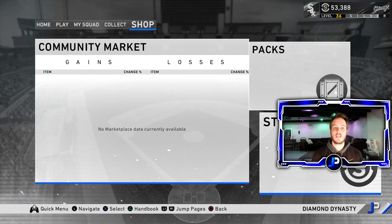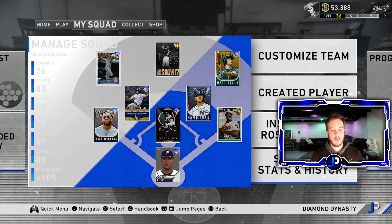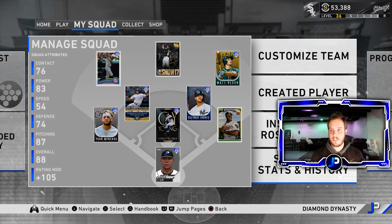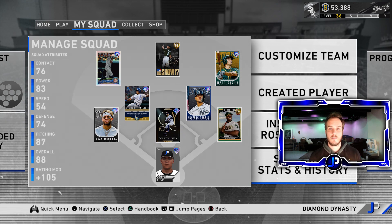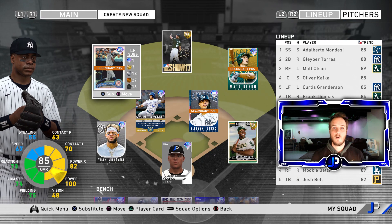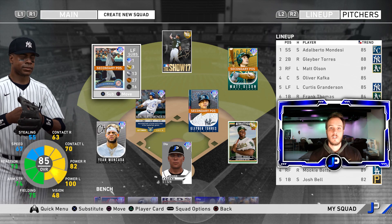Thank you guys for watching. We are currently sitting at 13-0 on the season with a .376 batting average and a 1.66 ERA — doing very well in ranked seasons. We're probably not going to get to World Series with two days left, but we'll get after it next season. Forrest Whitley's debut went very well — highly recommend the card. I'll link Seabred's and Movie Gaming TV's channels below; check them out. Make sure you follow me on Twitter, Twitch, and Instagram — all links are in the description below. I'll see you in the next video.